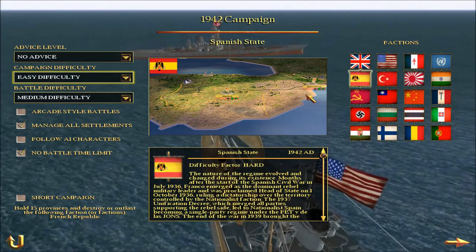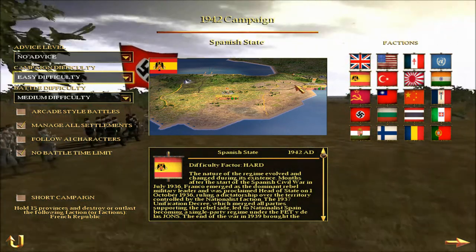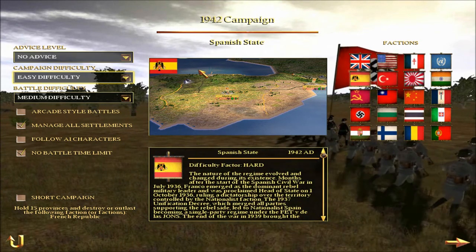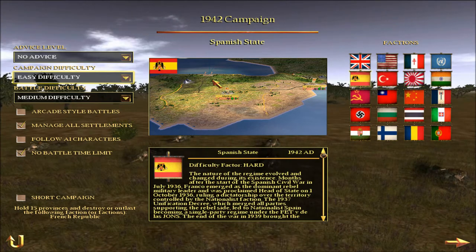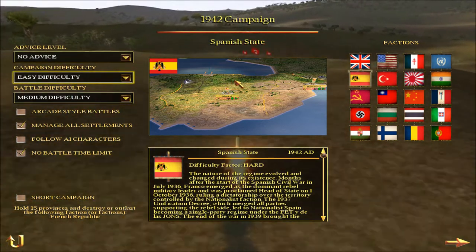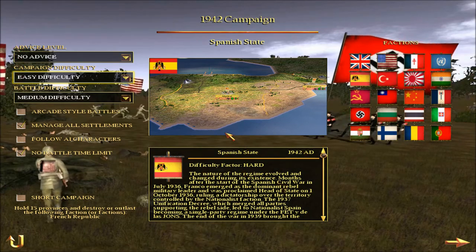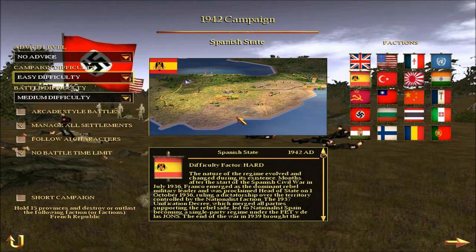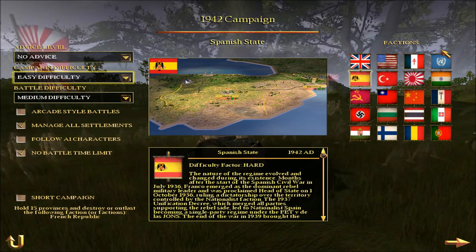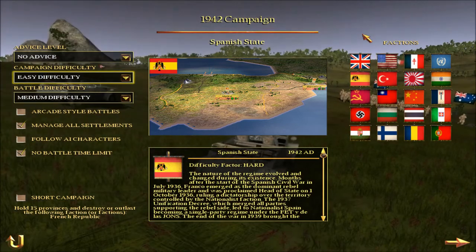Spain is allied on paper but neutral in practice — they exported goods to the Reich and even sent an entire division to Germany to fight the Soviets. Chile still acts as a neutral faction in South America against the League of Nations, the United States, and Britain. They border the League of Nations and are not too far from the United States, though Britain is far away up in Canada.